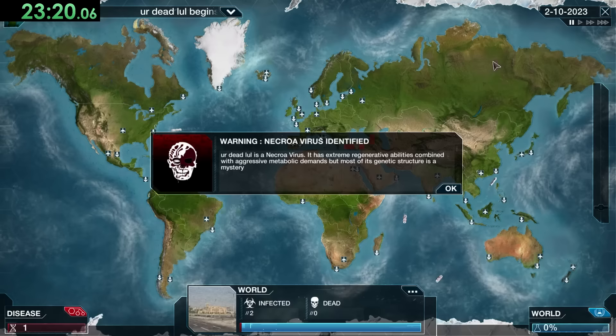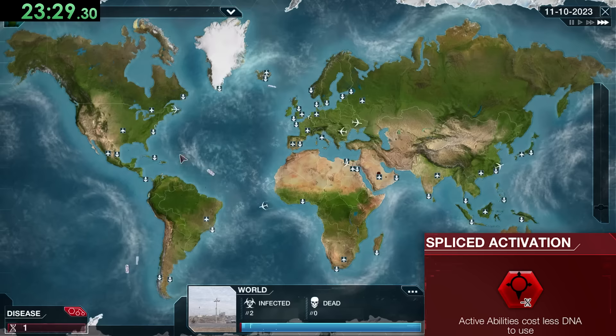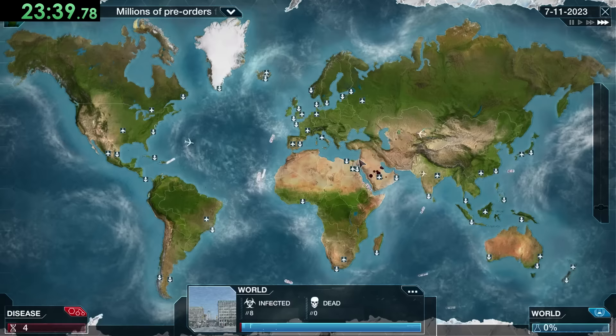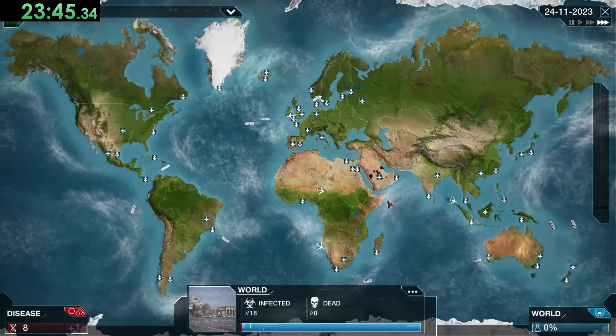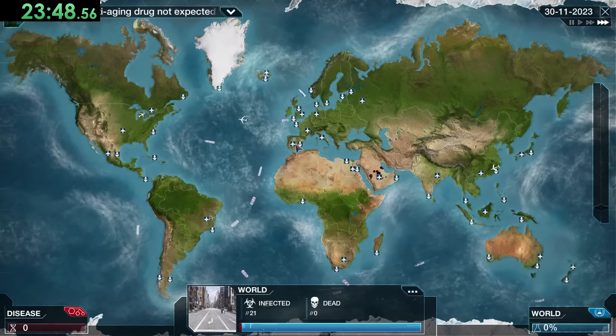For the Necroa Virus we have Catalytic Switch, Aquasite, Herbophile, Darwinist — which increases the chance of the plague mutating — and Splice Activation, which makes active abilities cost less DNA. We're in a completely different set of upgrades. We'll start out with transmissions: Zoonotic Shift increases infectivity, mutation chance, and makes cross-species infection possible but increases future research speed.